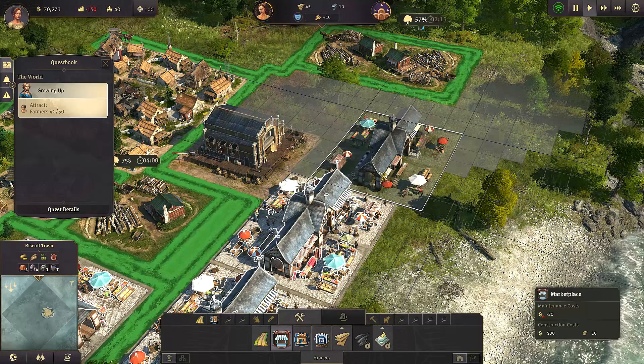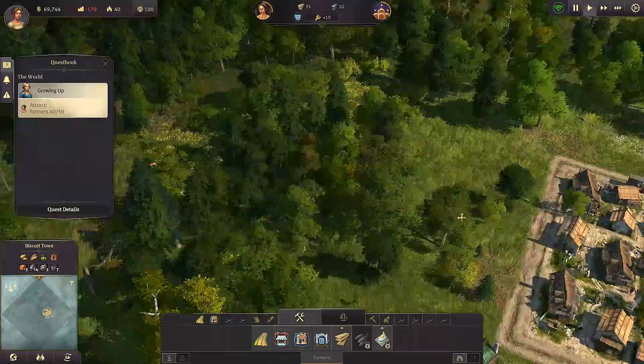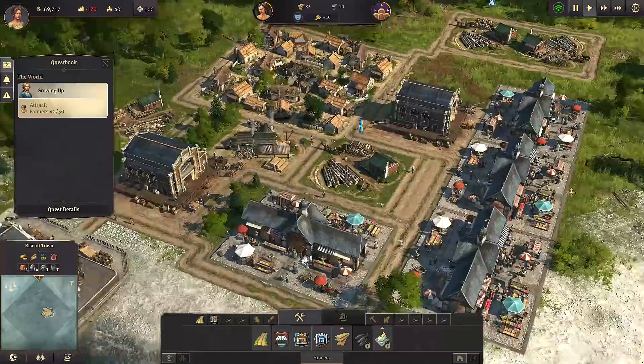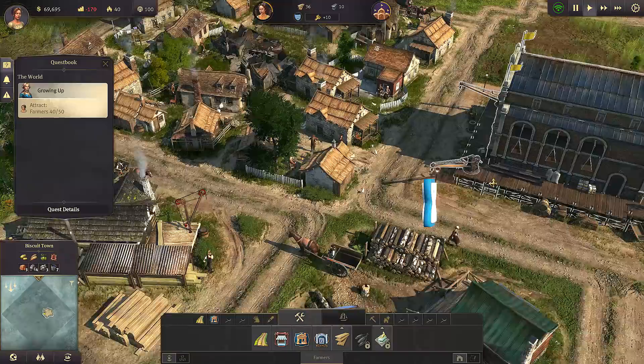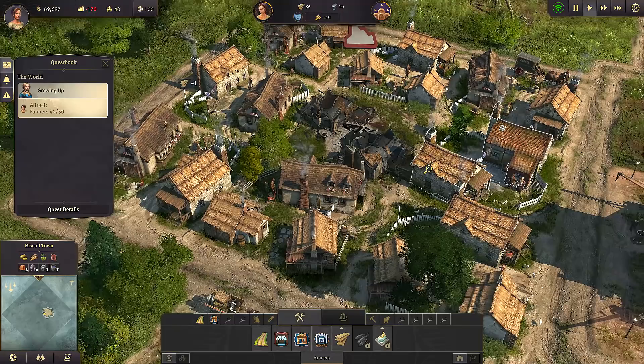Let's build another market because why not - bring in more people into my town that has no one in it. You probably need more housing though if we're going to be putting in more markets. Oh wow, look at that. I'm so glad I got that new CPU because I don't think my old computer would have coped doing this. Oh, go really close in - if they add a mod where you can go first person and fully walk around, that would be absolutely amazing.